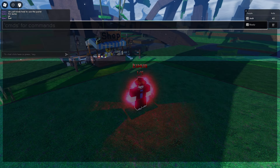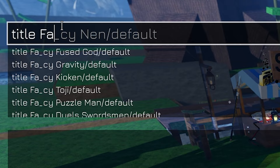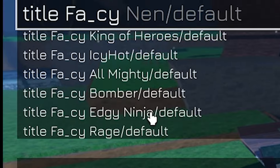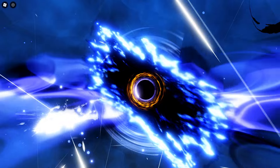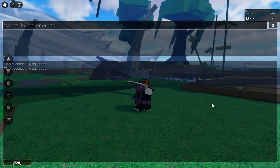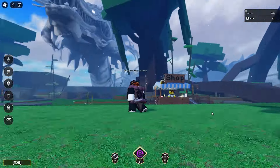Okay, let's use some commands here. So I believe I put title facey, which is my username, and then I can put all of these. Let's do Super Saiyan. Oh, I think we've already looked at this. Oh, it's a cutscene for Toji — the one who left it all behind. Oh, that looks nice. I like that. Toji from Jujutsu Kaisen.